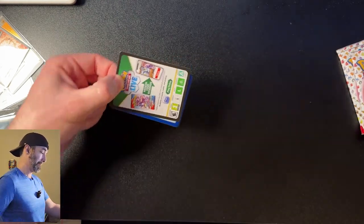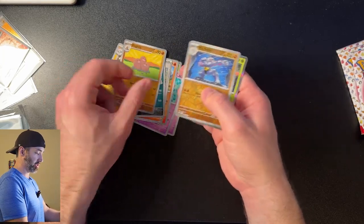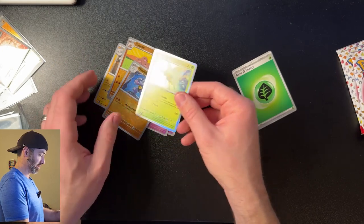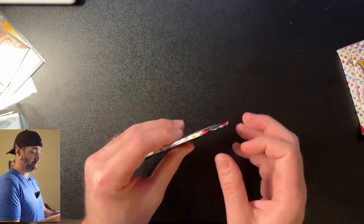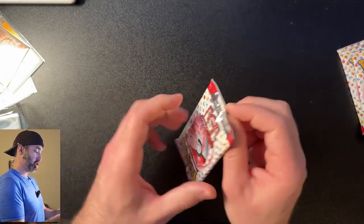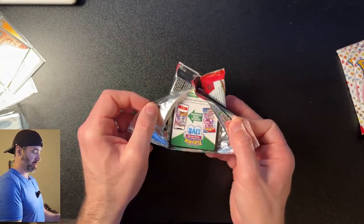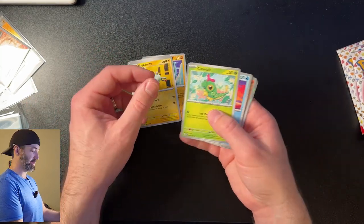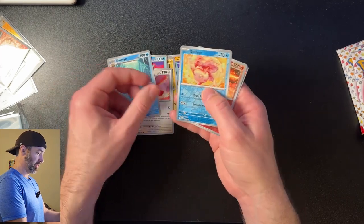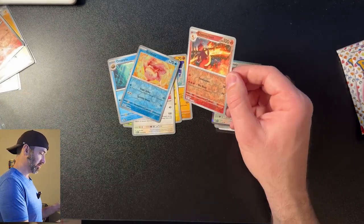Pack number three. Cards: Drowsy, Bulbasaur, Slowpoke, Growlithe, Erika, Magneton, Nidoqueen, Dugtrio, Machoke. I'm really hoping for the starters — Charizard would be chef's kiss, but also Venusaur and Blastoise. I want them all. Gotta catch 'em all. Ash Ketchum was a role model of mine growing up. From another pack: Pidgeot, Omanyte, Goldeen, Charmeleon, Chansey. That is a sweet Charmeleon — only a reverse holo, uncommon, but I like the way that looks.